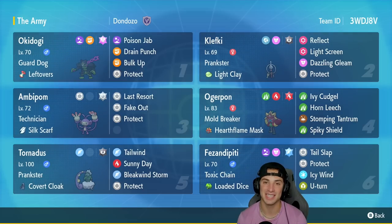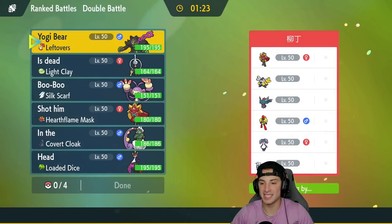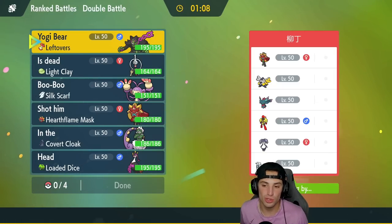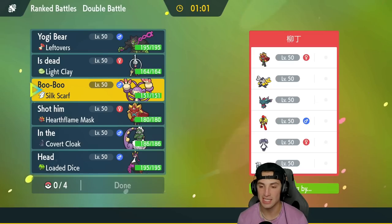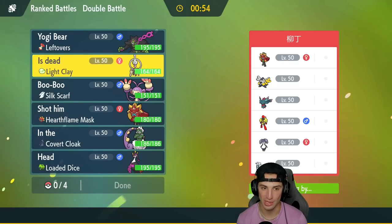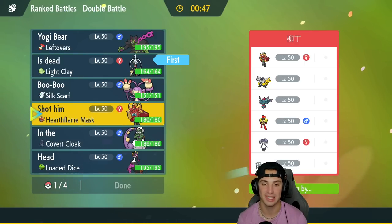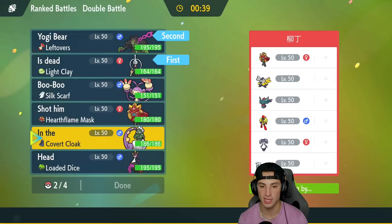Let's hop onto the Regulation E ladder and showcase Last Resort Ambipom. In our first match we're going against an Indeedee and Armarouge team — Indeedee and Armarouge to pop Trick Room, paired with Iron Hands. They also have Flutter Mane, Ogerpon, and Chien-Pao. I want to lead Ambipom, but if they lead Psychic Terrain we can't use Fake Out or Last Resort. So I'm going to lead Clefki to set up screens, with Okidogi and Ogerpon in the back.